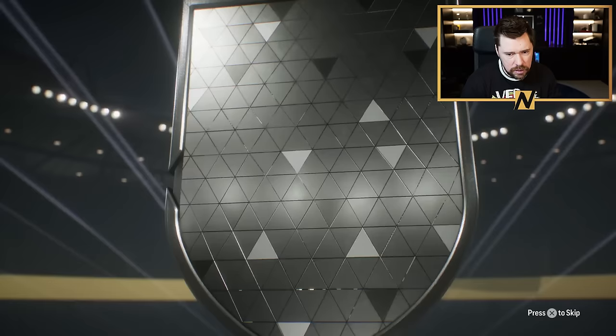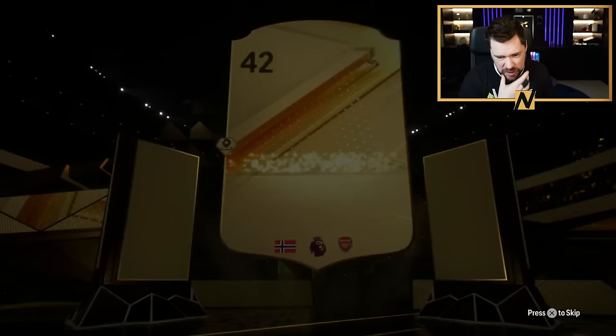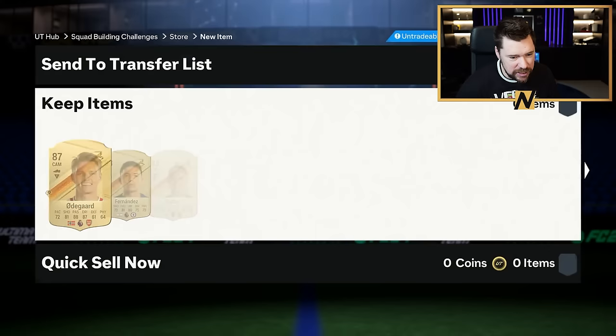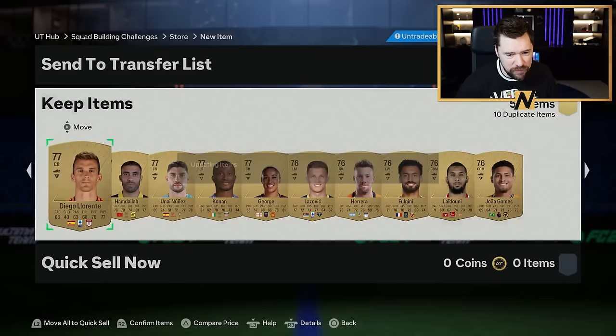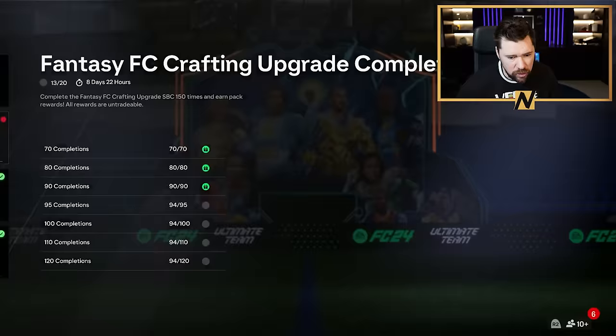And a 51 player pack. Erdegaard — be a double walkout. Not, but that's all right. So from that exchange set, we got a 90, an 89, an 87, two 86s, and an inform. That's fantastic. It means we also got an 83x5, a premium gold, and an 84x2.